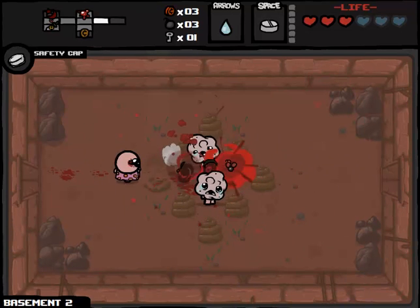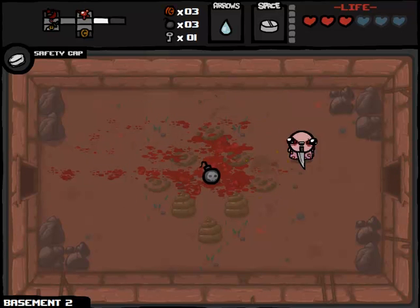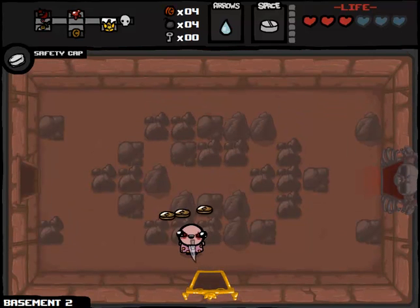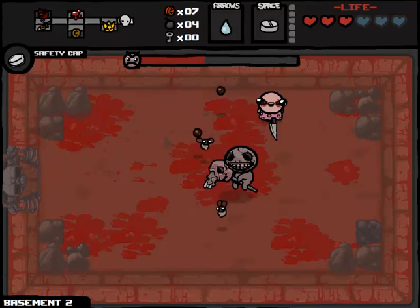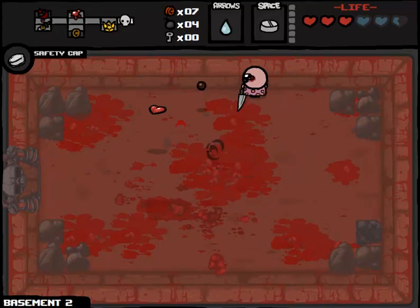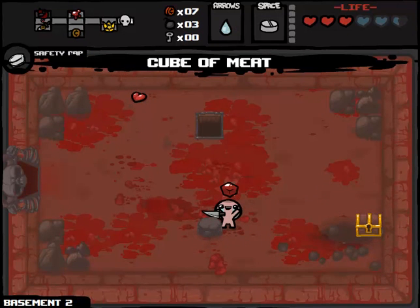Northern Lion also never talks in third person, so I'm going to try to stop that right away. Let's continue onwards and get a little extra money. We haven't really made good use of the shop yet, but we also don't really need a lot of what the shop is going to have to offer. Please be passives - oh my god, so many spacebar items. We will get a Cube of Meat here. I can't believe I took damage - I was so stunned that I didn't take damage there, if that makes any sense at all. We'll take our Cube of Meat and go down to the next floor.